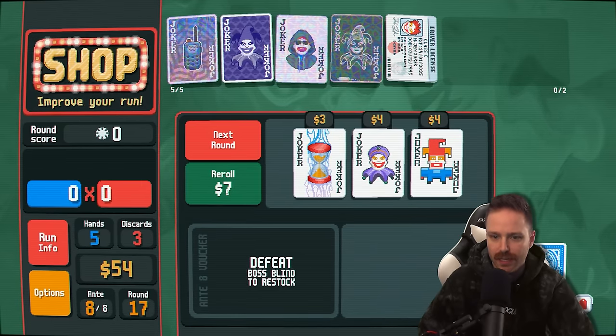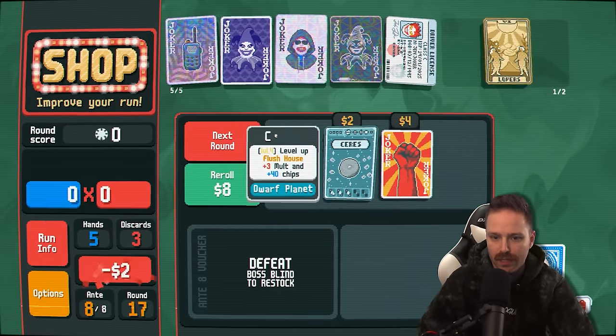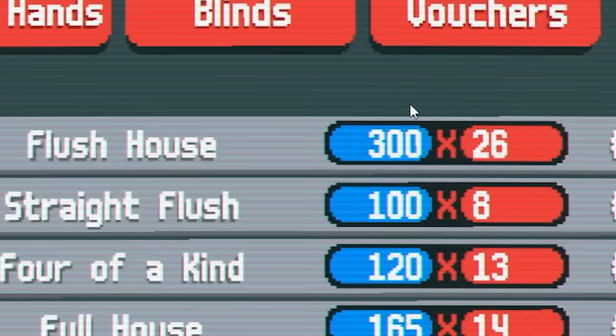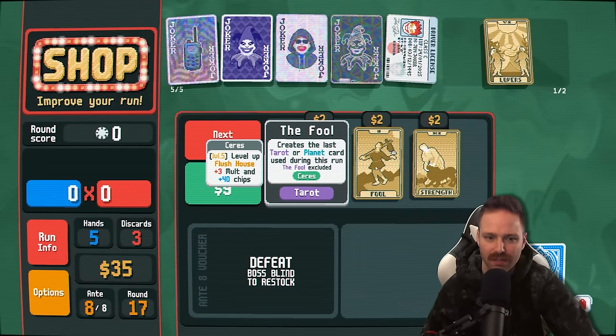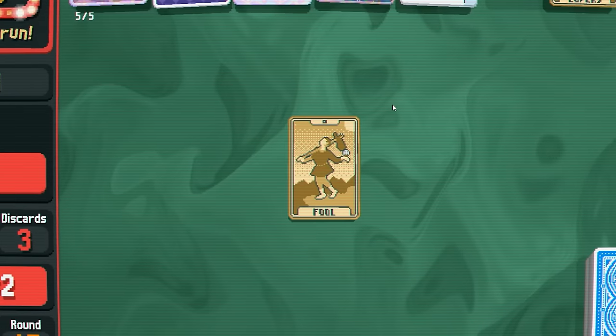We need to get more flush houses. But holy crap, we have a lot of spades — I'm feeling it. Flush houses are worth 300 times 26. Fool card right now is going to level up flush house. Yeah, just do it anyways. What's this? Shop has a foil joker plus 50 chips — that sounds nice, but we have a really good lineup. It's probably not going to be a joker that we need.